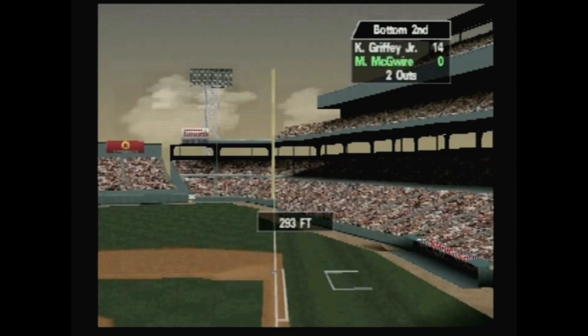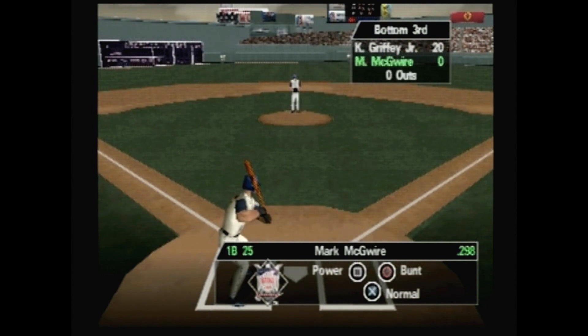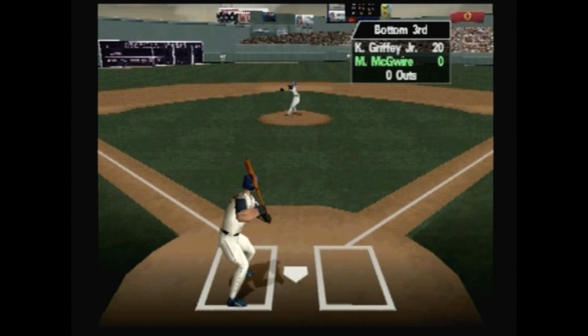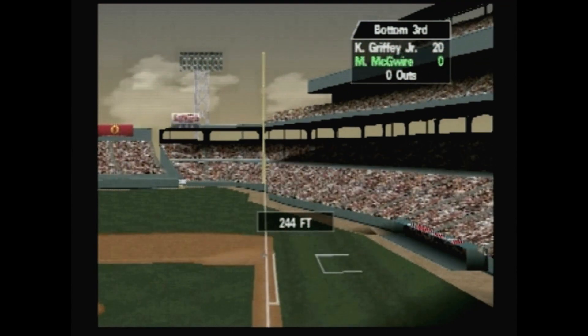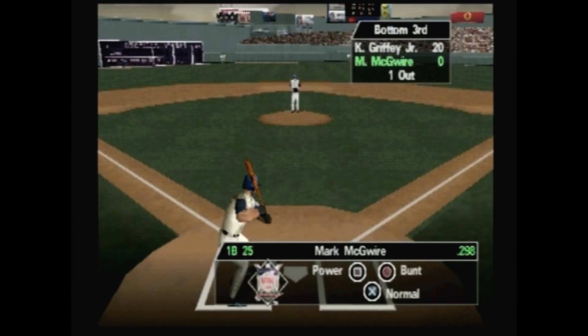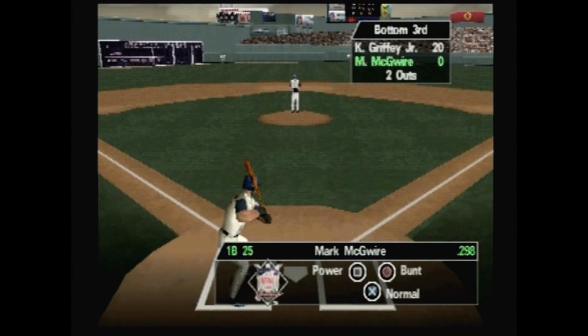Technical glitches abound in TP2000 and give it a bad name in the graphics department. The reaction time between the push of a button for your swing is slow, meaning you'll have to swing sooner to catch up to that 95 mile an hour fastball. Players are in typical primitive polygonal form and are fairly static, looking more like a stiff board than an athlete. Frame rates can make gameplay look like a slideshow.